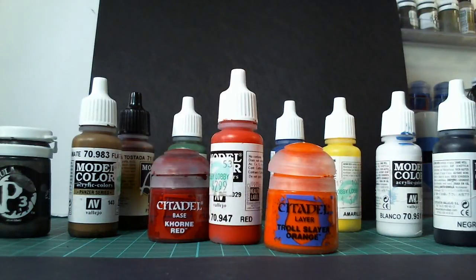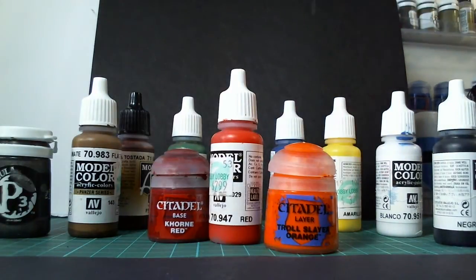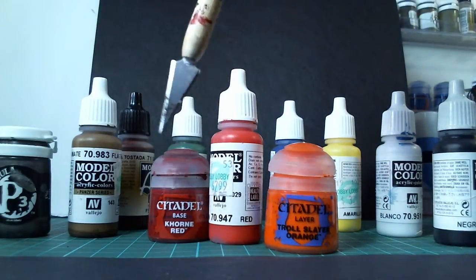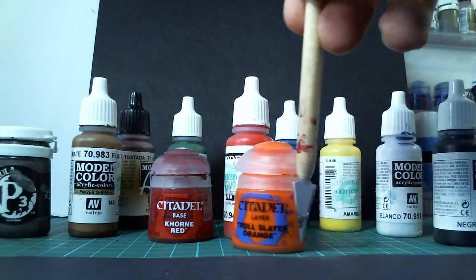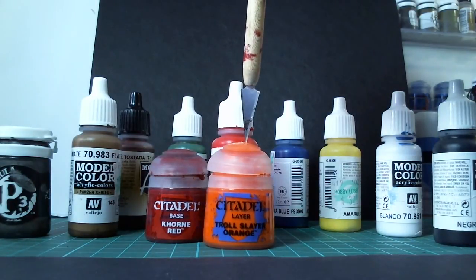One type of paint I didn't cover here was Reaper paints. Not a big fan of Reaper paints, but they actually sell them in triads — they sell a dark, a medium, and a highlight color for any color out there. You can do the same by getting whatever's available off of eBay, and you can get these for pretty cheap. I bought a set of 15 Citadel paints off of eBay for $12 — that's less than a dollar a pop.